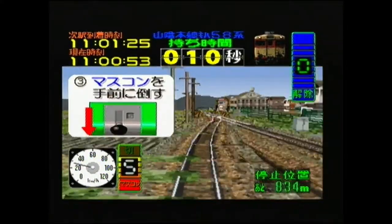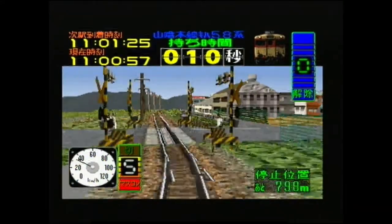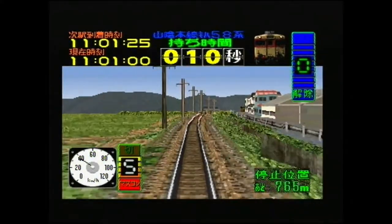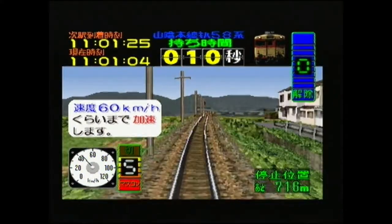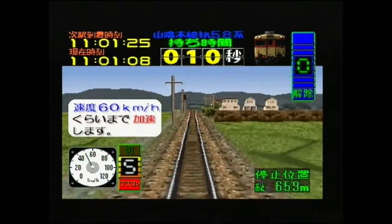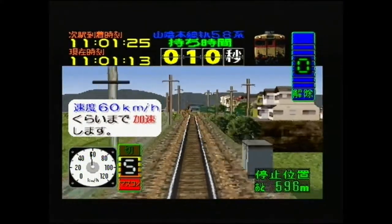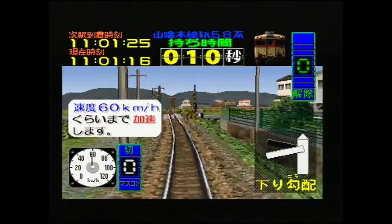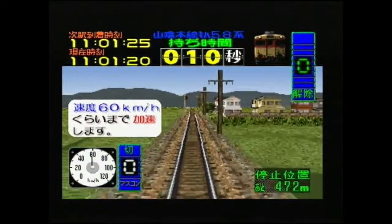You'll see that the meters on the bottom is gradually getting closer, so you have an idea about just how far you need to travel in order to reach the station. By using that, you can judge the timer and you can judge your speed to gauge how fast you really need to be going. It's saying that you need to be going around 60 kilometers an hour, so once we get to 60 we're going to bring this to zero, which means we're just cruising at 60.